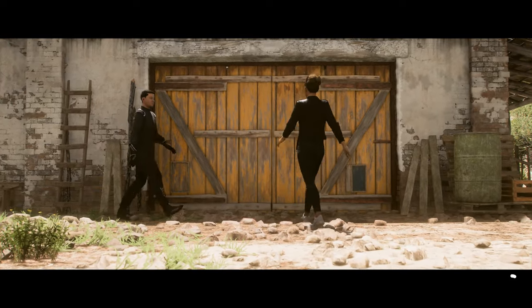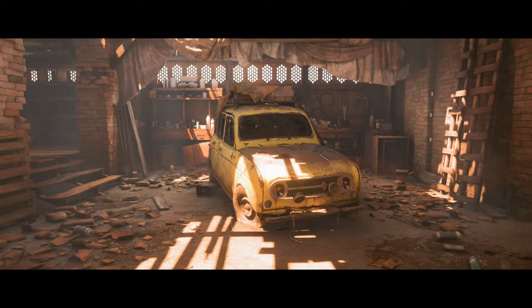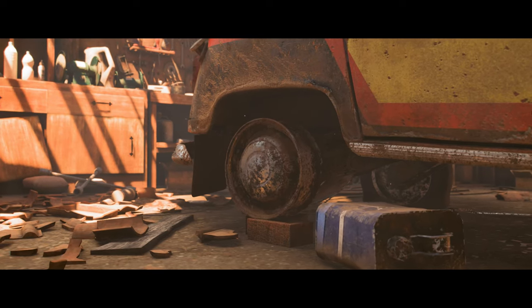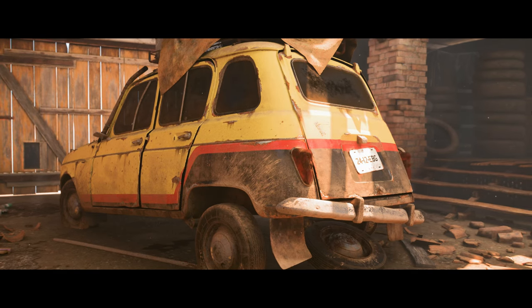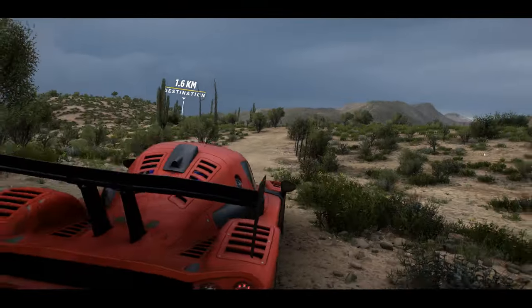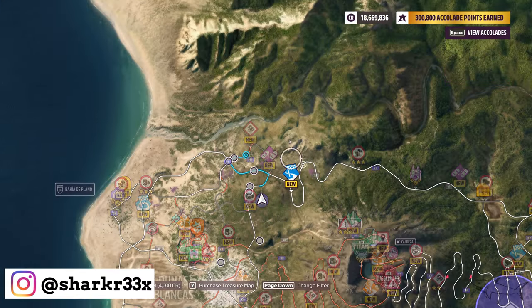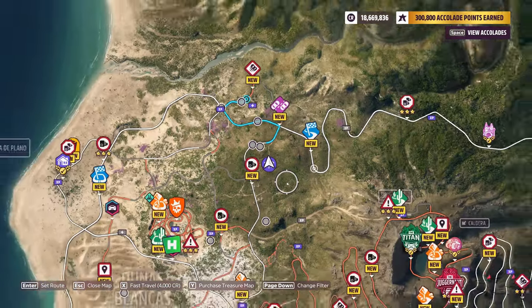Hello everyone, welcome to another Forza Horizon 5 video. I just found another barn find — it's awesome. This is an original car built in Mexico. Let me show you the location where you can find this barn. I can barely wait to get that phone call for this car to be fixed. Here is the location — just go there on the map.